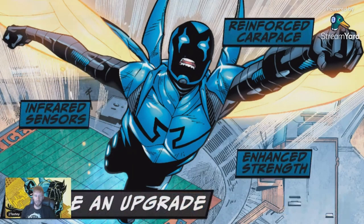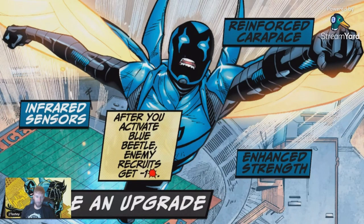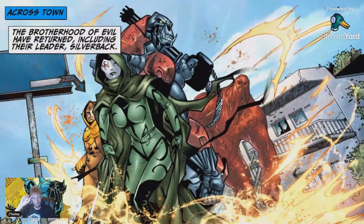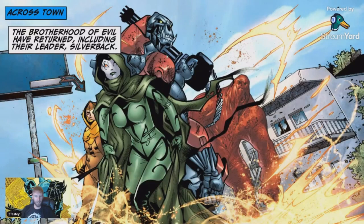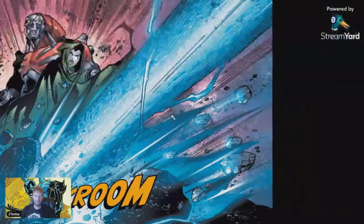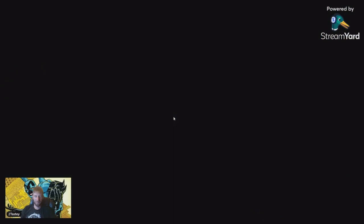After you activate Blue Beetle, enemy recruits get negative one and Blue Beetle gets 5 HP — so that's plus three. That Blaster is good though — every two turns, get an extra three. Across town, the Brotherhood of Evil have returned including their leader Silverback, continuing their search for the Scarab. The hunt leads them to Paco — oh no. Only Blue Beetle can stop them. On your first turn, create Paco in your hand and reduce his cost — so he must actually be a bronze.